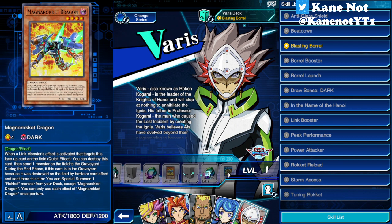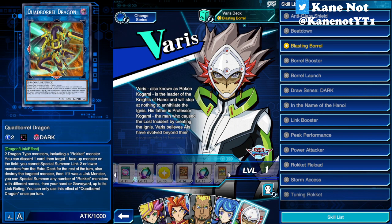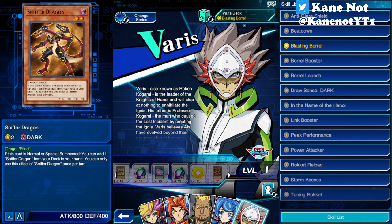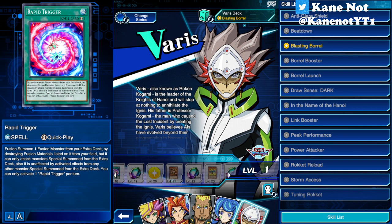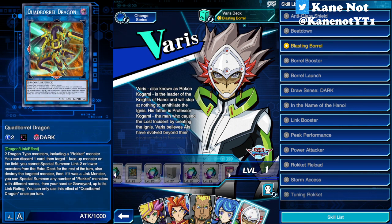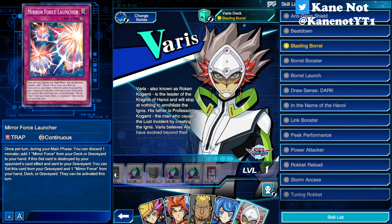Now let's see our level rewards. First level reward is Sniffer Dragon. Second is Magna Rocket Dragon. Then Quad Borreload Dragon, Magna Rocket Dragon, Sniffer Dragon second copy, first copy of Rapid Trigger, Sniffer Dragon again, Magna Rocket Dragon, Quad Borreload Dragon, and Mirror Force Launcher.